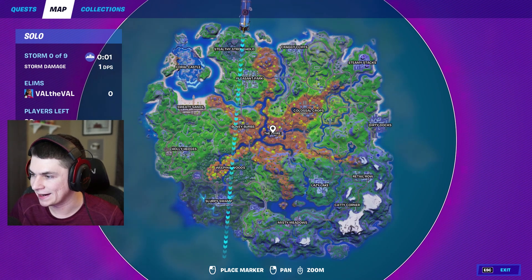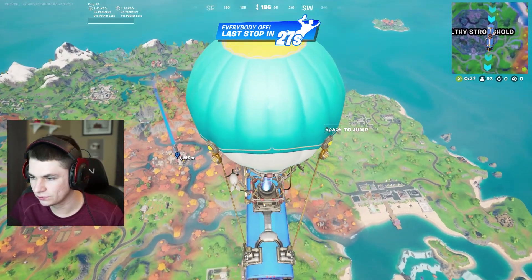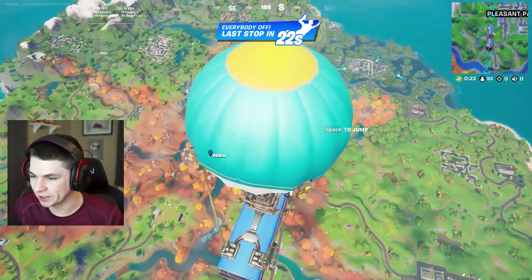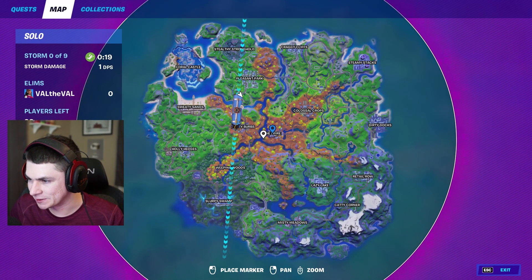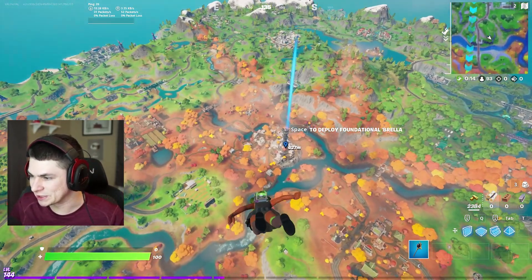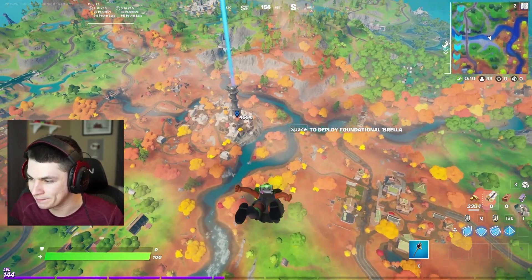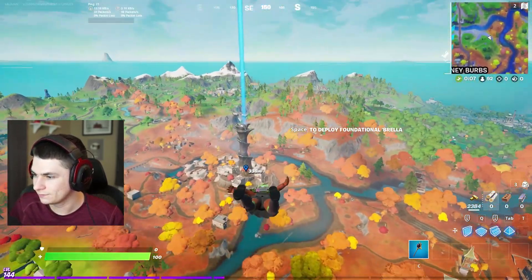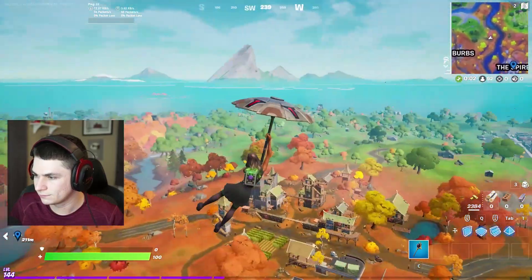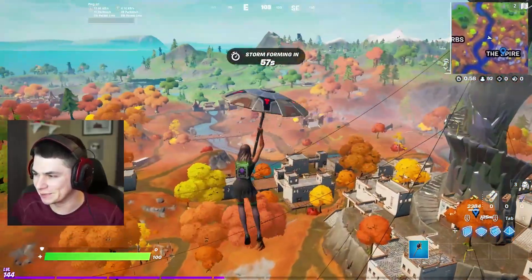I guess we drop at the Spire. It's kind of a hot drop — I feel like this is like the new tilted area. It's where I see the most action when I drop. I mean, I go to Colossal Crops and Bony Burbs as well, but usually there's only two or three people that go there. Whereas when I go to the Spire, there's at least nine or ten, most of the time. The one time I say that, it's going to be empty — going to be like a ghost town.